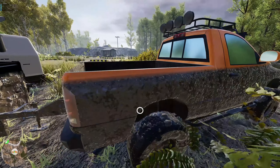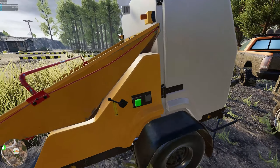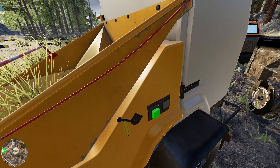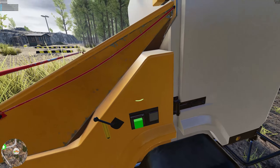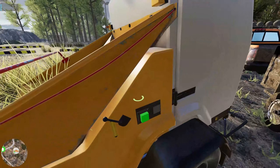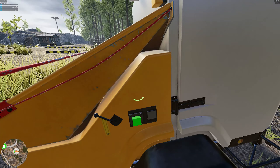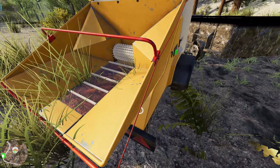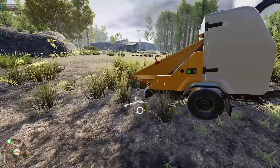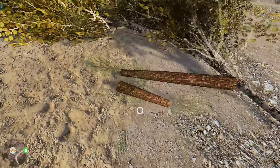Things get dirty awfully quick, but then again it is kind of muddy. By the way, when I reloaded the game the truck was completely clean. I don't know how this wood chipper works — do I need to hit a button? Did I turn it on? Let's try hitting V — that doesn't work. I have no idea if the wood chips are automatically going to go into the trailer.